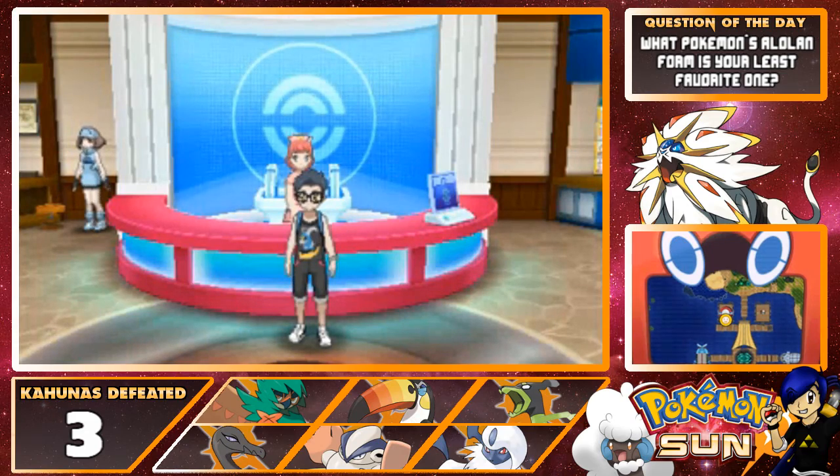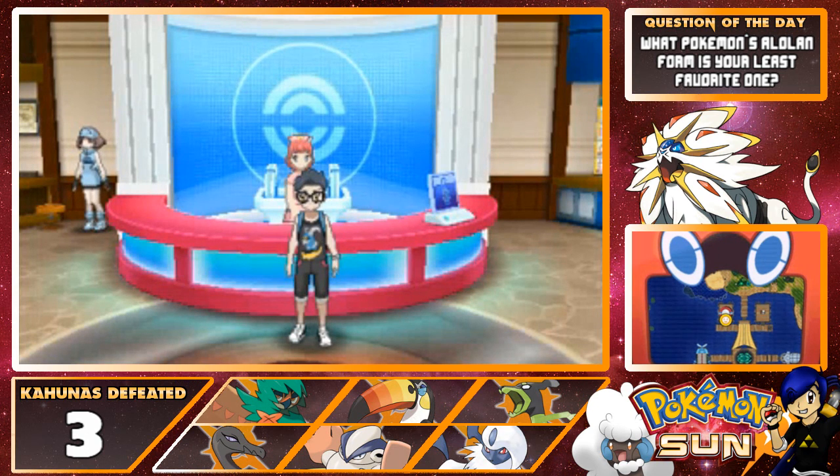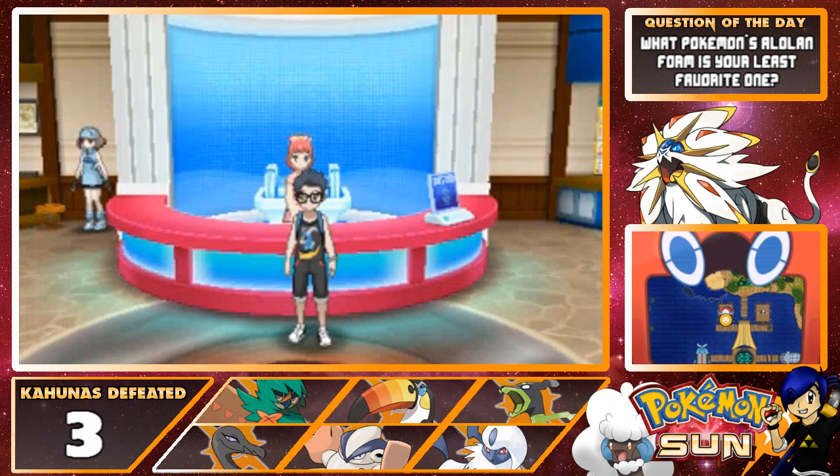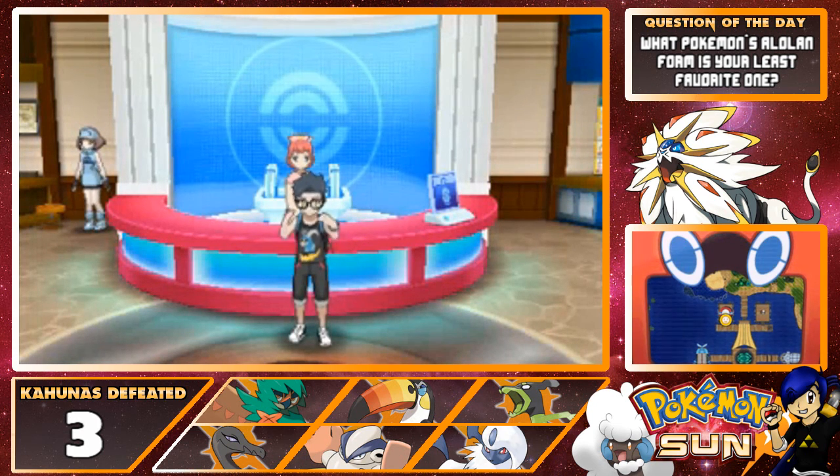What's up everyone, SuperNerdDaniel coming at you with episode 40 of my Pokemon Sun Let's Play. In the last episode we did a lot of stuff — we found out that Hapu is now the island kahuna for Poni Island, kind of after the fact, so now we actually have a kahuna we can face later on.